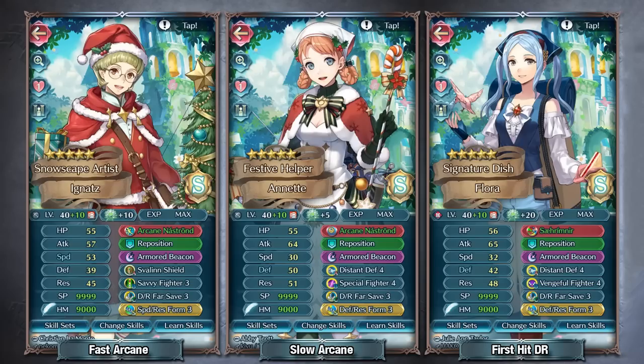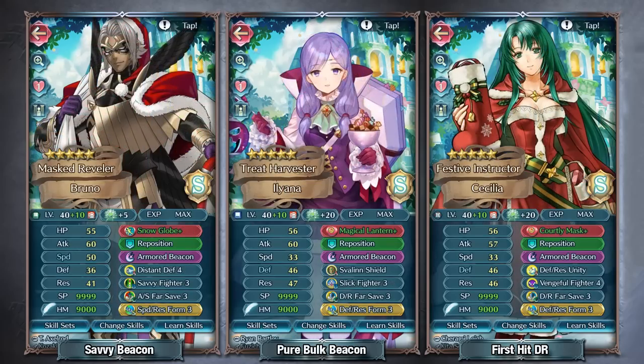There are plenty of units you can still slap Armored Beacon on and find success — whether that's your fast demote armors or slow demote armors without damage reduction weapons. For example, Winter Bruno with Savvy Fighter, Distant Defense, and Attack Speed Far Save should be able to reduce a fair amount of damage, although chrome matchups are going to be really bad regardless because it's red versus green. At that point it's better to bolster their ability to soak hits and reduce speed on the foe.